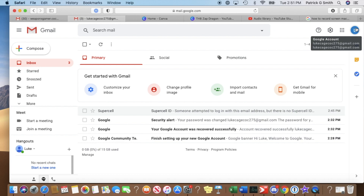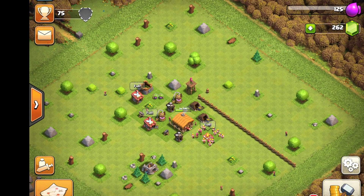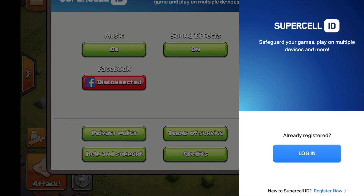We'll go on to the iPad here. We're going to hit the gear button right next to the shop button. We're going to see 'disconnected' here, which means that this account is not safe — it's not secured. We're not going to hit login; we're going to hit 'Register Now.' That is going to allow us to attach this account to an email address.